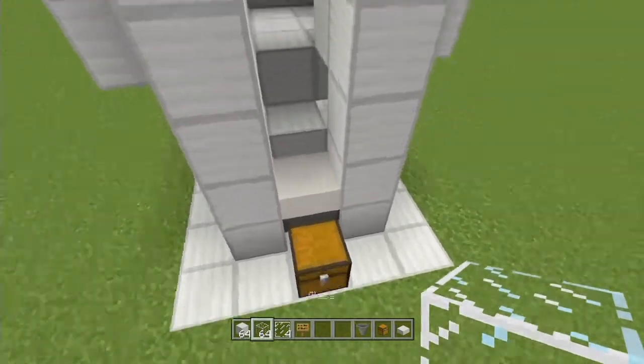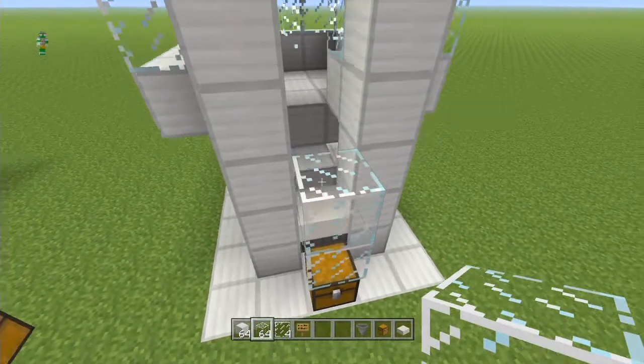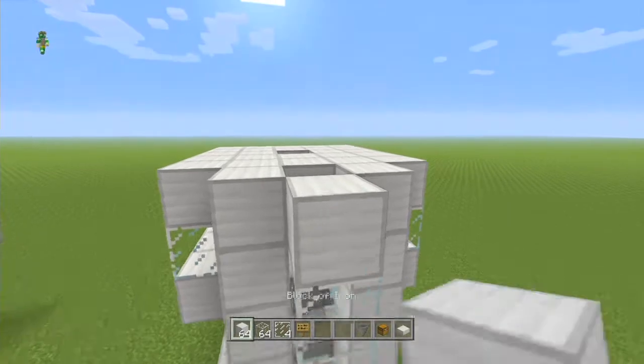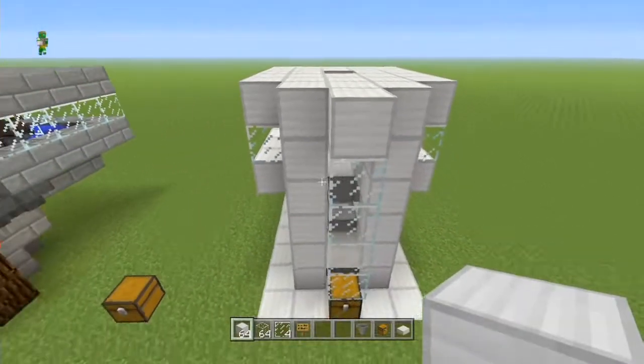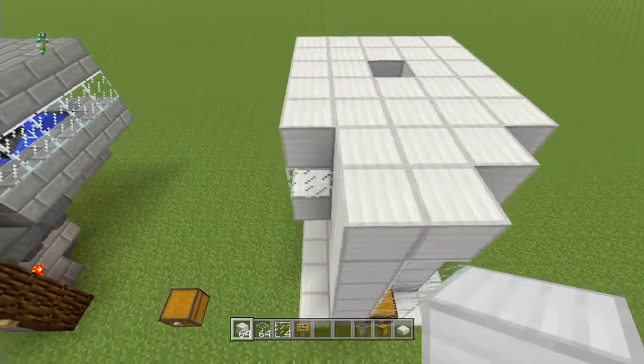Place four glass blocks on top of this chest like this. On top of that place another block, then just fill that hole in the back there, and then pretty much wall this off all the way to the ceiling.